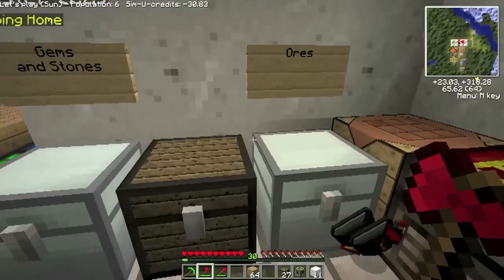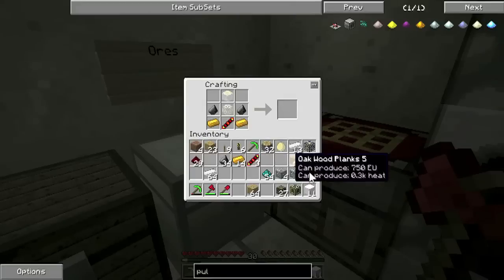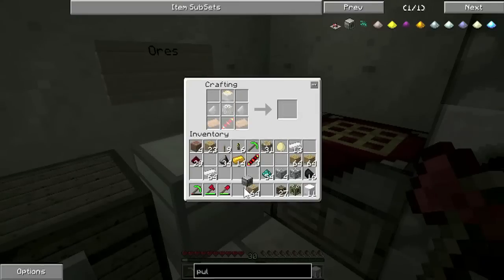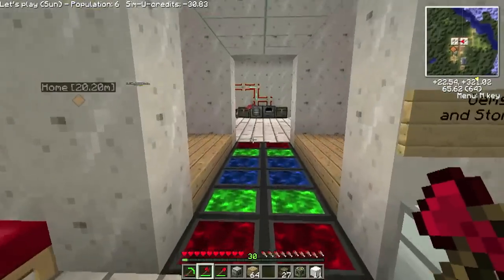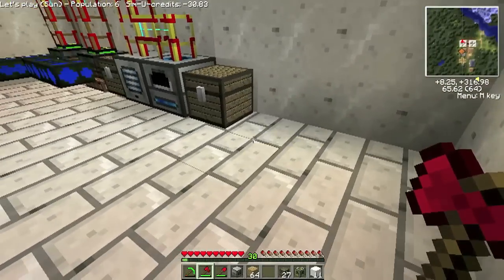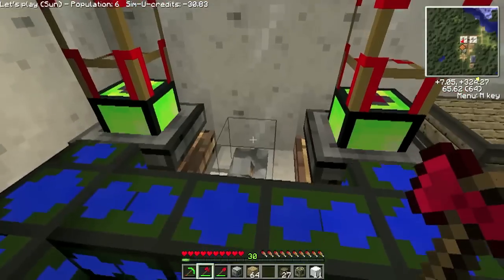I need some copper. That's the pulverizer. I wanted to rearrange this as well, so I think I'll just pull it forward. Just turn that off. I think I'll just sleep through the night as well. We need the rent.